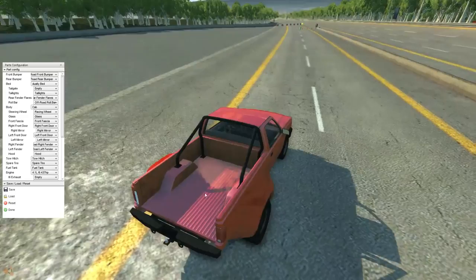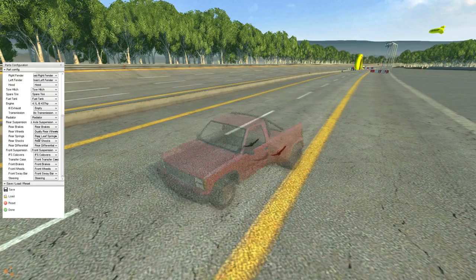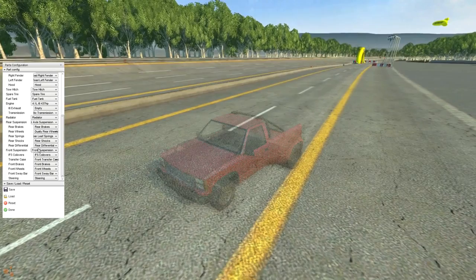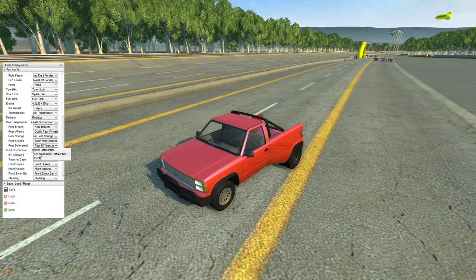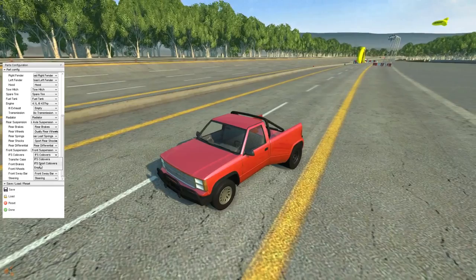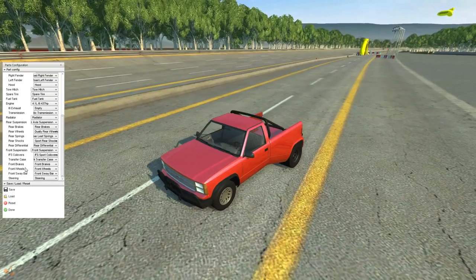Rear suspension, radiator — obviously we want the radiator. Rear brakes, rear wheels — we can have the dually wheels to go with the dually truck. This thing is going to be sliding. Rear springs — off road, we're going with sports on the rear. Rear shocks — sports as well. Then we'll go with the off road diff. We're going with sport coilovers to lower this thing. Off road transfer case — yeah, we'll do that.